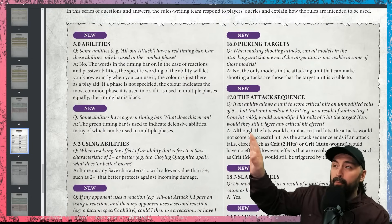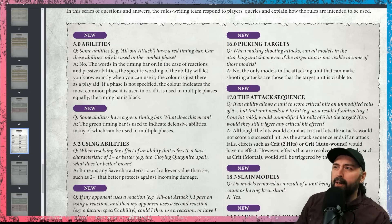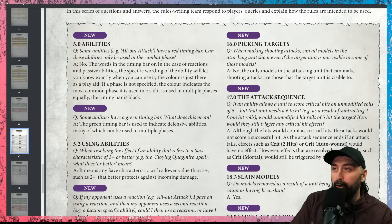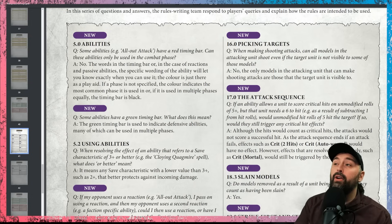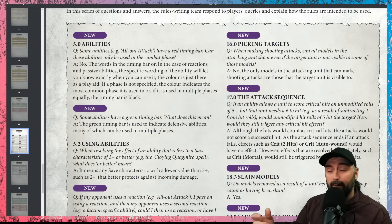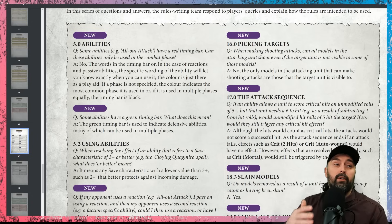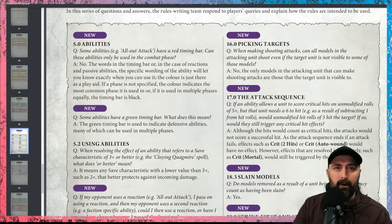Next one: picking targets. This is an important one because they didn't write a very good rule for obscuring terrain. When making shooting attacks, can all models in the attacking unit shoot even if the target unit is not visible to some of those models? With the current obscuring rules, you might think yes, however the answer is no. The only models that can make shooting attacks are those that the target unit is visible to. They've added this as a plaster on top rather than changing the obscuring rule itself.